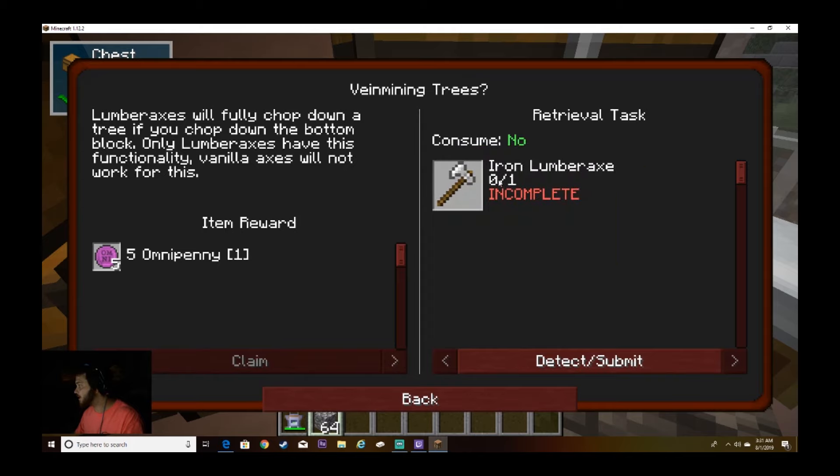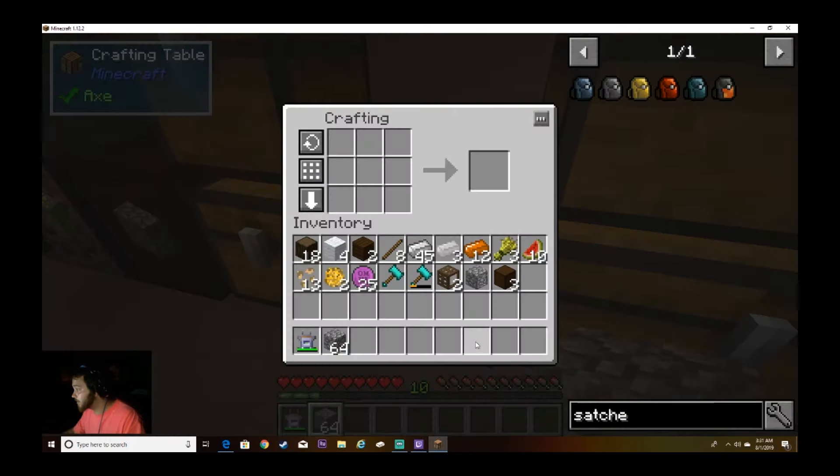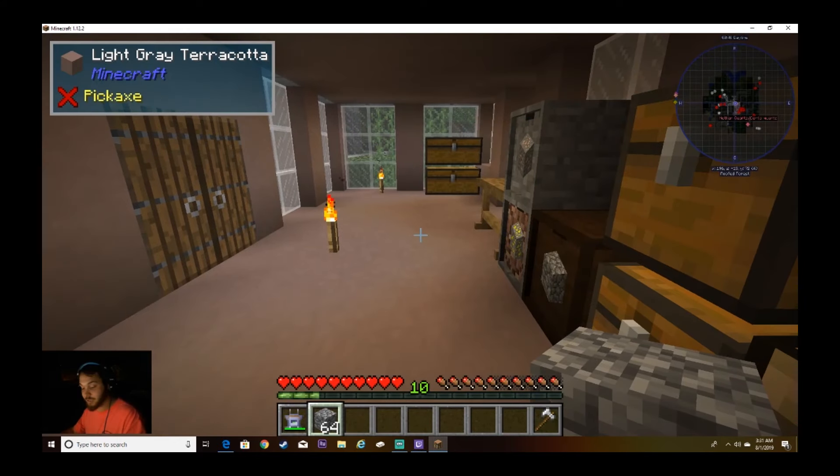So for vein mining trees, we can get this iron lumber axe. I kind of already saw this and I've been using stone so I could still get the quest with you guys. It's simple — kind of like vein mining. I'll actually show you guys. I believe if I remember right, something like this — yep. And then that's your ding — boom, perfect!